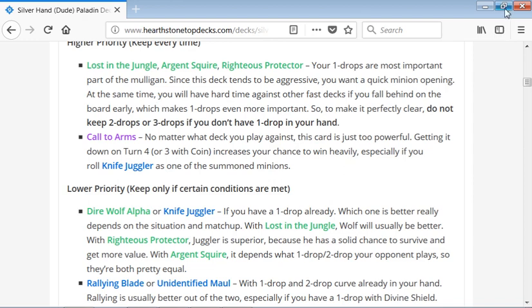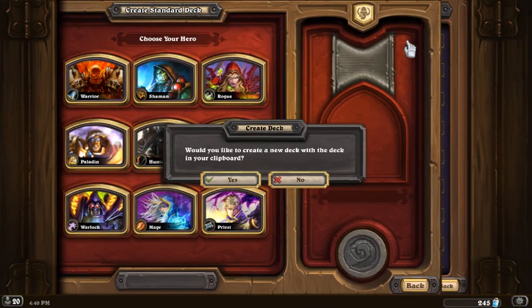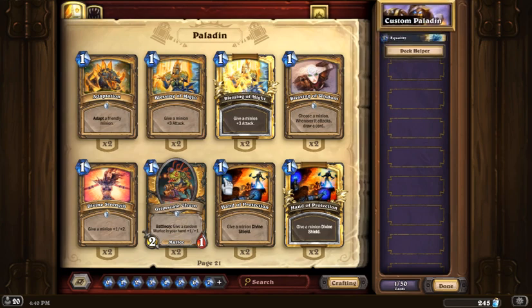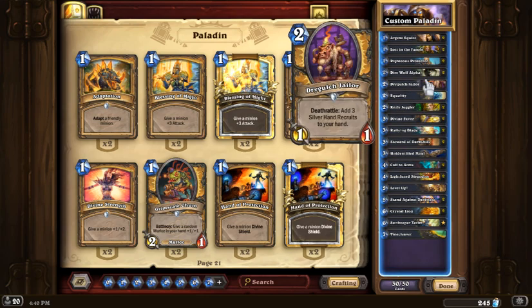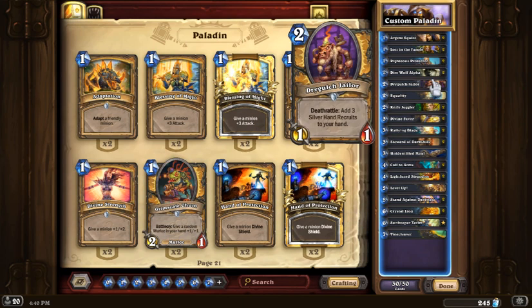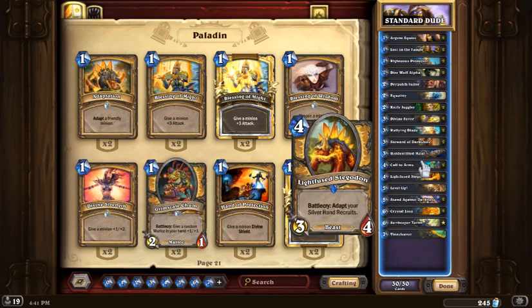Once you've got that deck code copied, go back into your Hearthstone app and create a new deck. It will ask if you want to copy from your clipboard — say yes, and it will populate all the cards from the standard Dude Paladin into your deck list. Anything you don't have will be highlighted in gray, and you can either craft those cards or swap them out for a suitable replacement. That is your standard Dude Paladin.